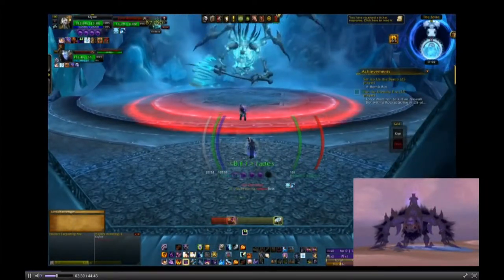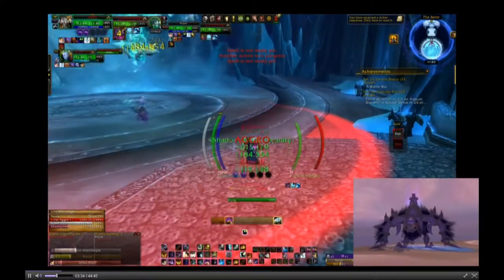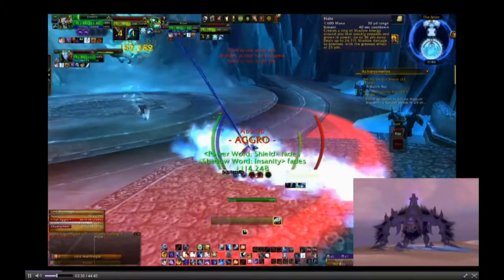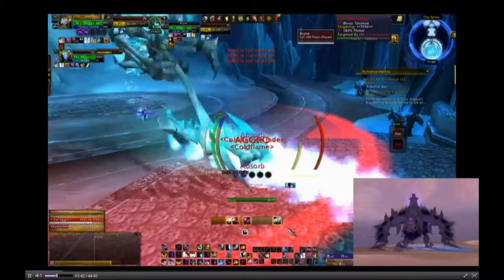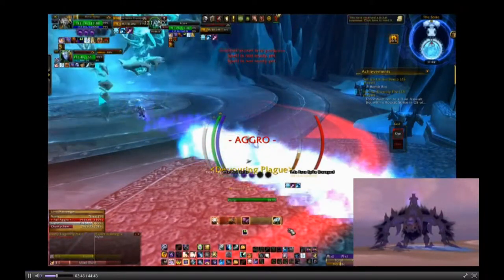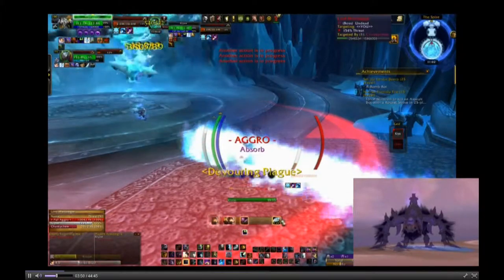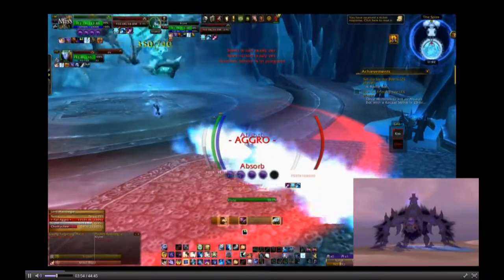On top of that you have the bags you can sell on the auction house, and Naxx drops three different pets, so there's a chance at getting those and selling them on the auction house as well. Depending on your server — mine is a very low pop — I can sell them for around 300 to 700 gold a piece, which is great.